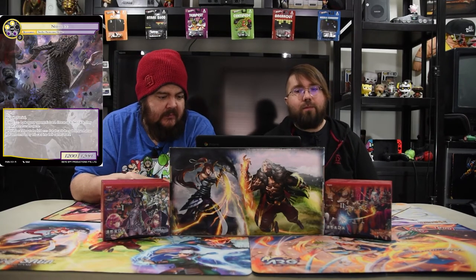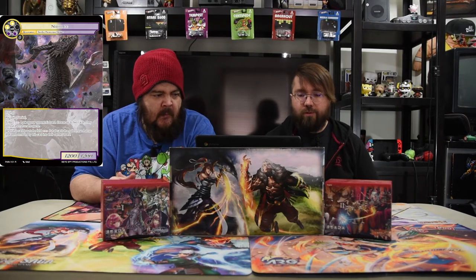Next one is Nidhogg — two white, two black, 12/12. You gain barrier, it has flying. Enter: look at your opponent's hand, choose up to two cards and remove them from the game. When this card leaves the battlefield, they get those cards back. But it's still a 12/12 flyer that takes two cards out of your opponent's hand.